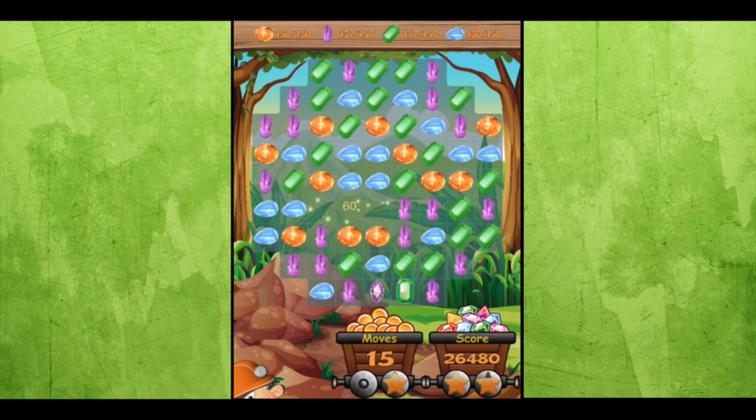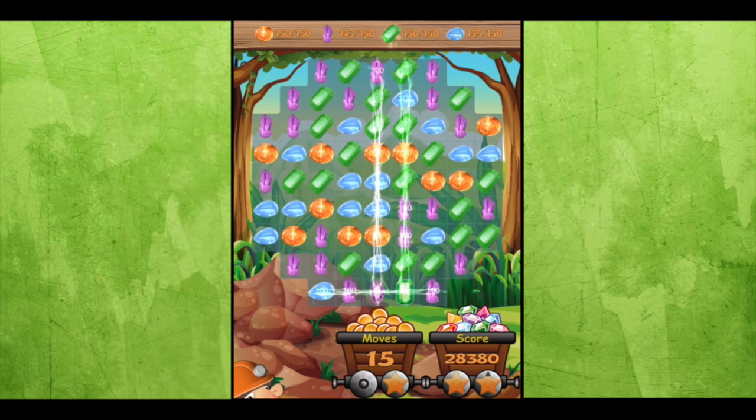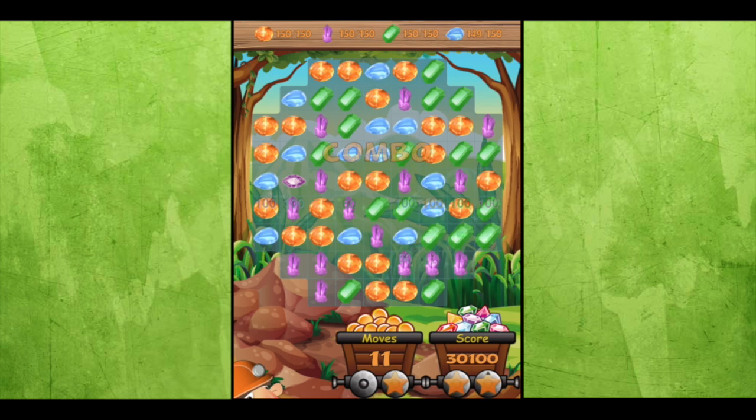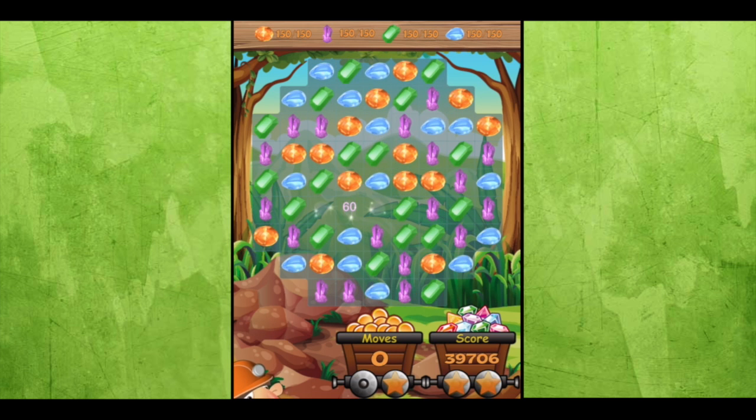A different type of gameplay here — we have to collect so many types of gems: gold, purple, green and blue, and you have so many moves to do that. So it starts out not as challenging.